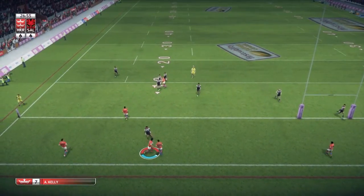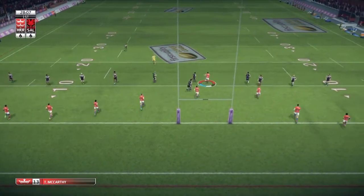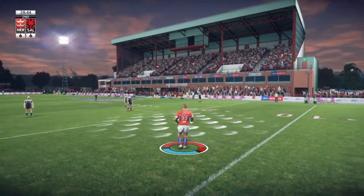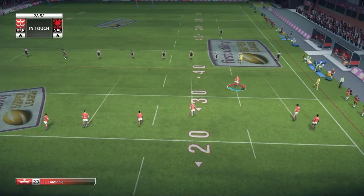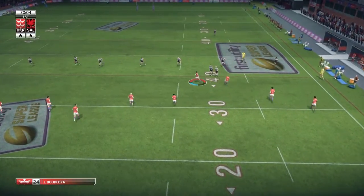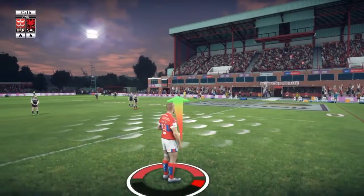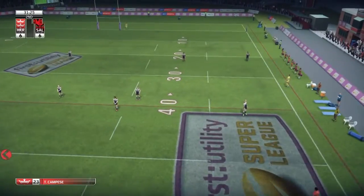Not a good pass there. Kelly on tackle number one. Runs from dummy half, McCarthy pushes him away — on tackle number two. Morley — held on too long there, referee had no choice but to make that call. Will take the kick for touch. That ball is over the sideline. Campisi — strong defence. Tils, McCarthy — that's a high tackle. I wouldn't be surprised if the referee takes this further. It's a kick for touch, and that's gone over the sideline.